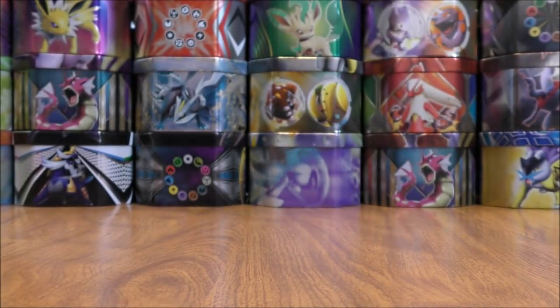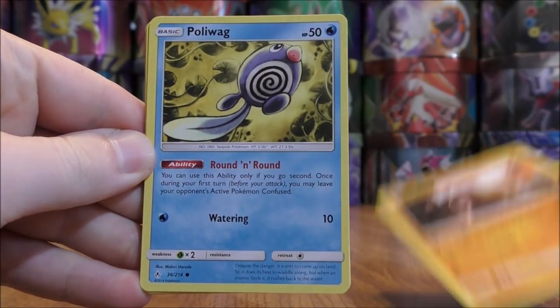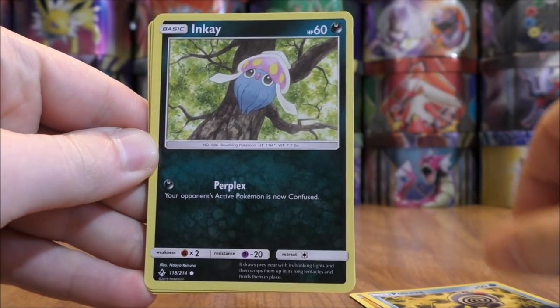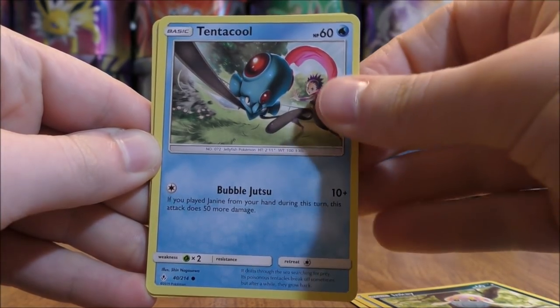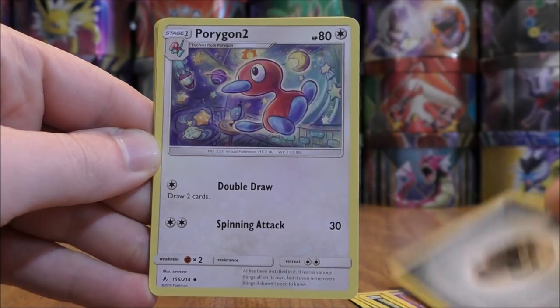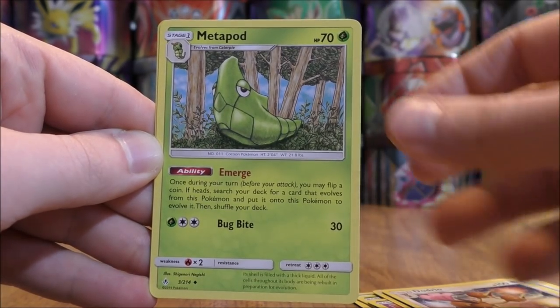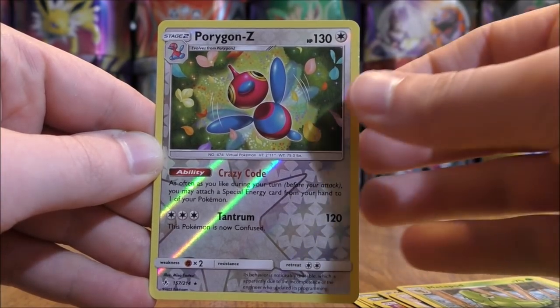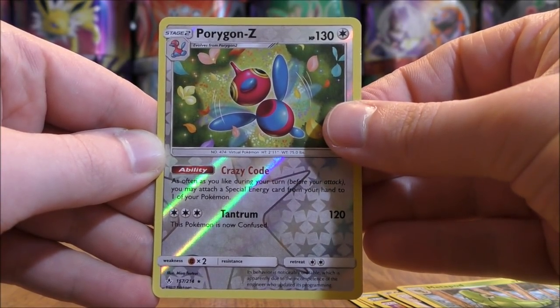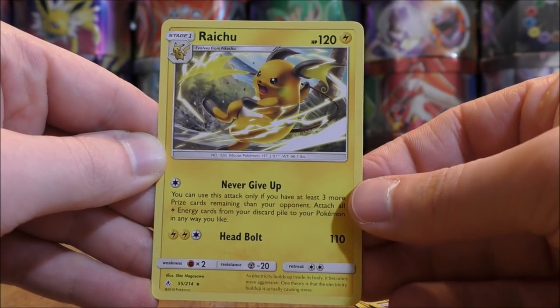Reshiram Charizard pack now. Diglett starts this pack — Poliwag, Inkay, Tentacool, Drowzee, Metal Type Energy, Porygon 2, Dodrio, Metapod. Reverse Holo — I have a Porygon Z, doing very well with the Reverse Holos. Another rare here. And the final card would be a Raichu.